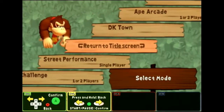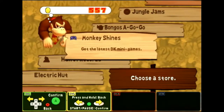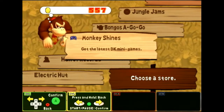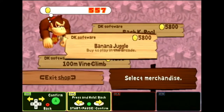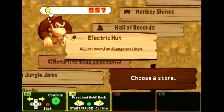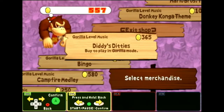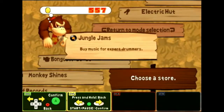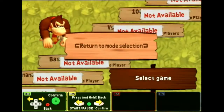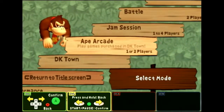Let's do a little bit of exploring — let's check out DK Town. Monkey Shines, get the latest mini games. I only have five coins — oh my god, it's going to take forever to buy extra games. I can't even look at what the extra games are. Adjust sound, buy music — what? Oh my god, you have to buy extra songs? Forget that. There's an Ape Arcade, but literally not a single game is available. That's so disappointing. I'm kind of curious what kind of mini games they would actually throw in with Donkey Konga.